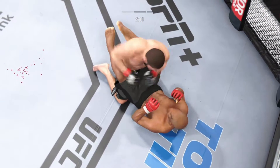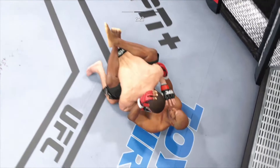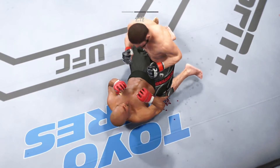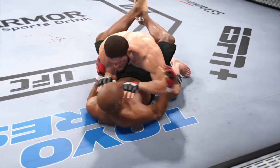Goes to the ankle pick now to get it down. We'll see how he chooses to proceed from here. Got the ankle pick. Let's see how he advances from this position. There are few things more fun to watch in mixed martial arts than these type of transitions and scrambles on the ground.